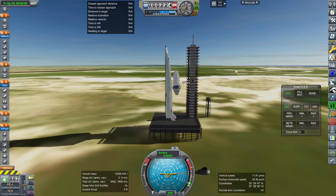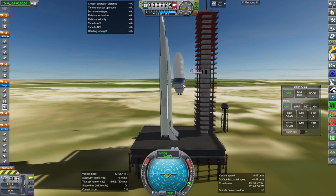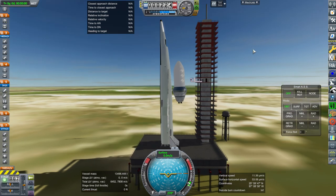Hello everyone, and welcome back to Realism Overhaul Sandbox in Kerbal Space Program 1.8.1. In this video, I am going to test out some new parts I made in order to adapt the Star Stage 2 medium to the Orion carrier plane, so that the Orion carrier plane can launch payloads to orbit.